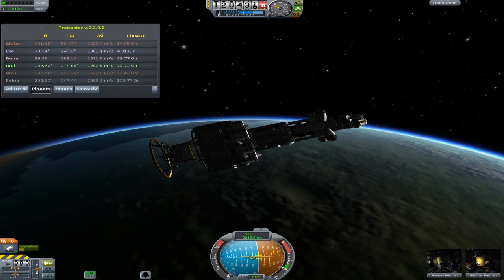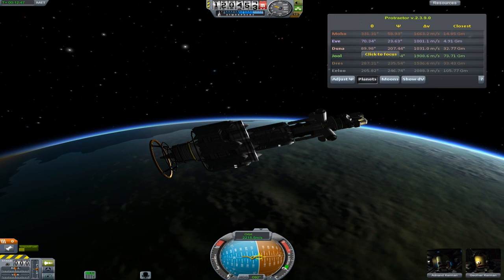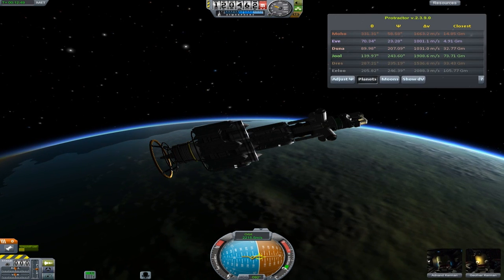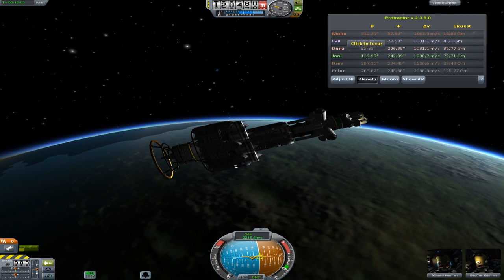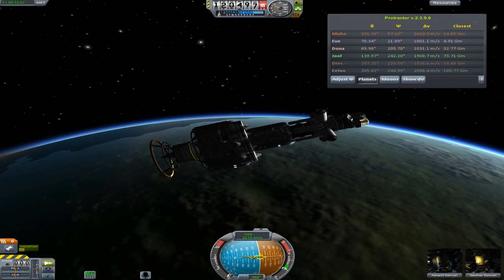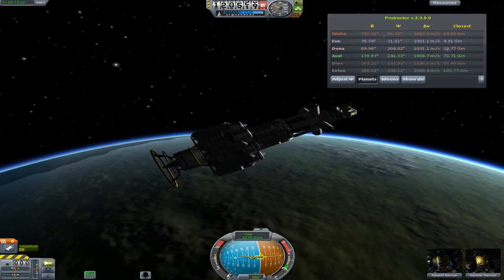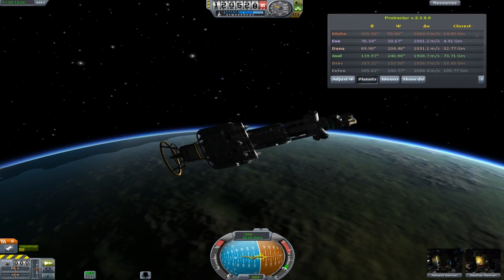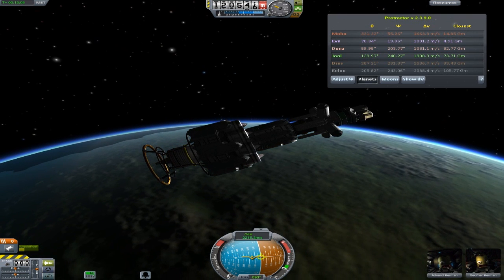I've got a protractor on here — I'll explain that when we come to use it, but this helps to get encounters. I've gone to Duna enough and even Duel enough to get encounters quite easily. I haven't even been to Elu yet but we might go there first — that'd be interesting because I've never been there and never landed on it, so I'm not sure how that'll go.